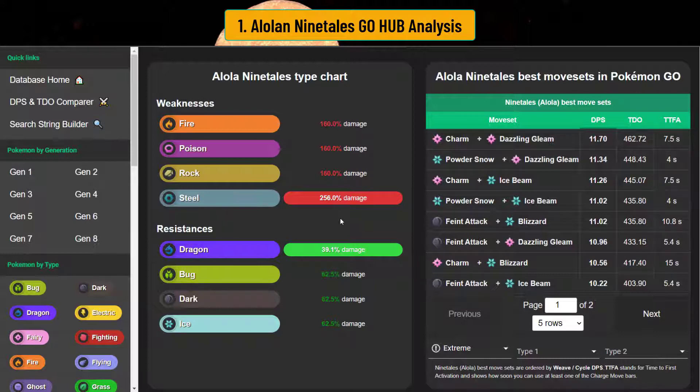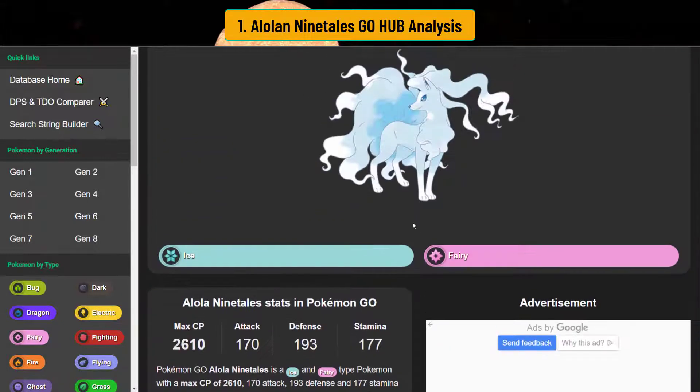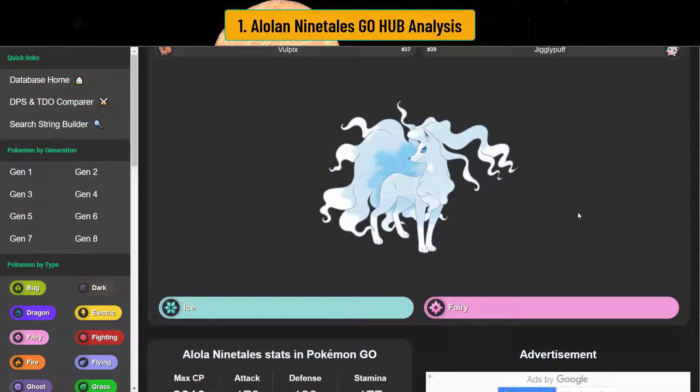Rock slides from champions are also an issue. The problem with ultra premier is that there's a lot more poison coverage — sludge bomb from Venusaur, sludge wave from Alolan Muk — and you also have the occasional charge move from incinerate users with fire spin. You have a decent amount of resistances but you'll see weaknesses as well, and that's what makes Alolan Ninetales really interesting for ultra premier.